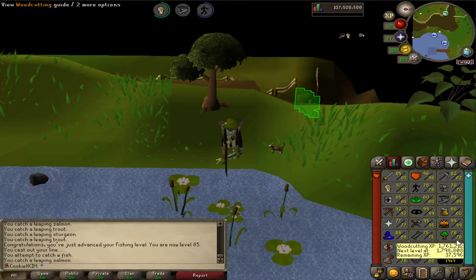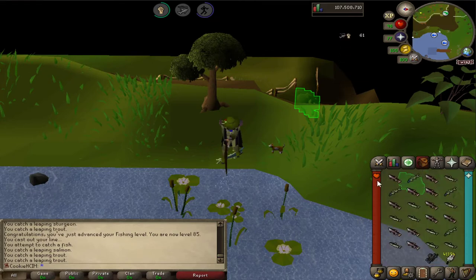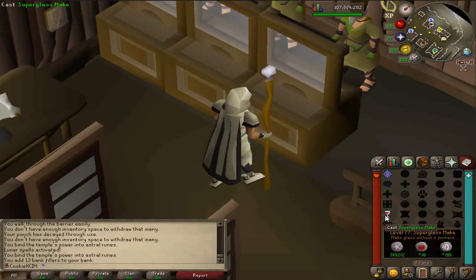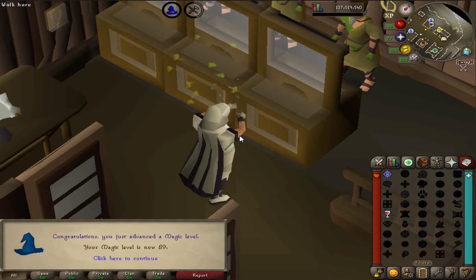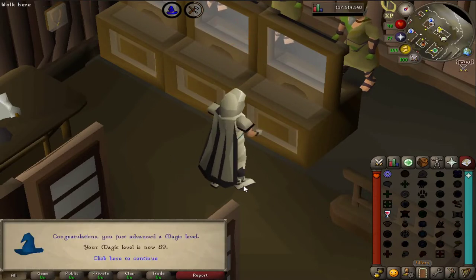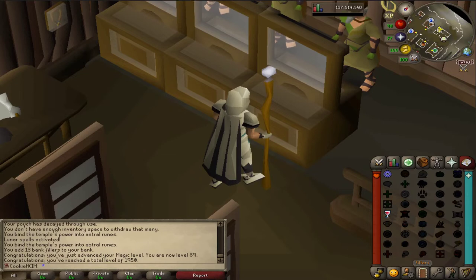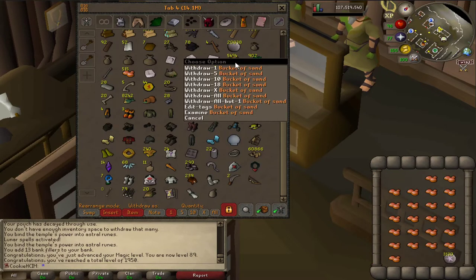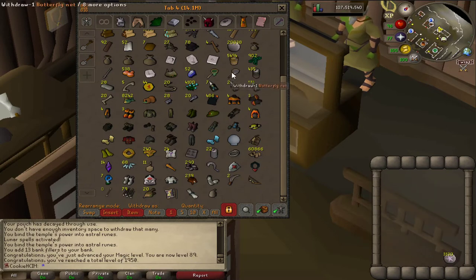I was just looking and I've got loads of levels that are quite near to leveling up, and I wouldn't mind just smashing some of the easy ones out quickly. I thought I'd be getting this level at the Barrows Brothers — whatever you want to call them, I don't really care anymore. 89 magic — I could do some cool new stuff. 1950 total level as well, I forgot that was coming up. I'm glad that didn't happen whilst I was killing the Barrows Brothers.